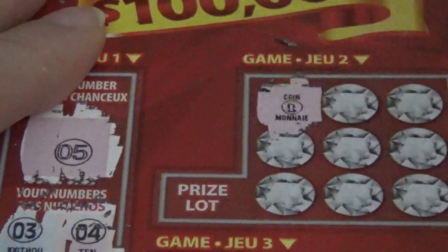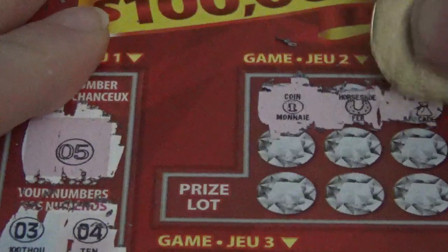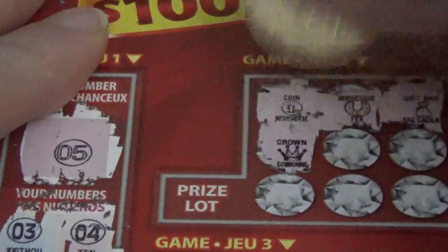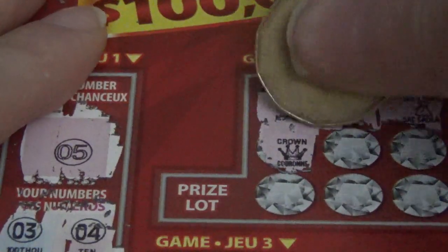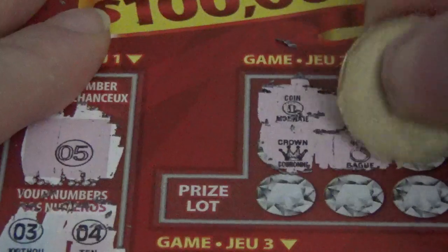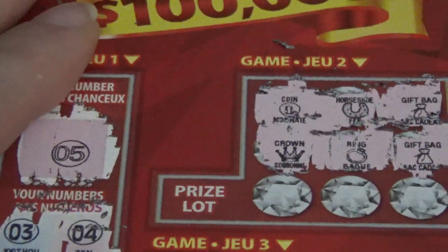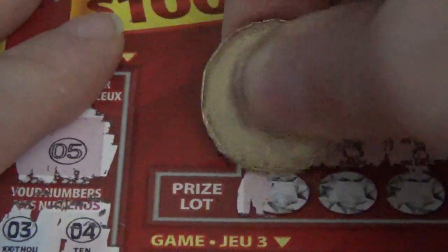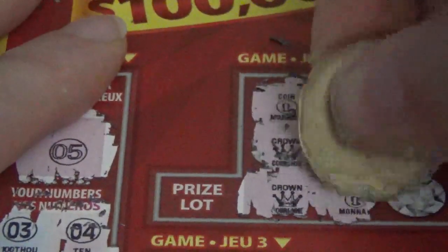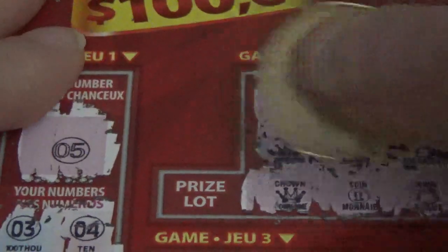So we got ourselves a coin — we have 2 coins. Horseshoe. We got a gift bag — is it a gift bag full of money? Hopefully crown. This isn't looking good. We're getting every different kind — a ring. We still haven't had 2 that match. I would almost appreciate it more if we got 9 that didn't match. We got 2 gift bags — they don't have to line up, we just need 3. Maybe we can get 3 crowns. 2 coins. And a ring. So we won nothing on game 2.